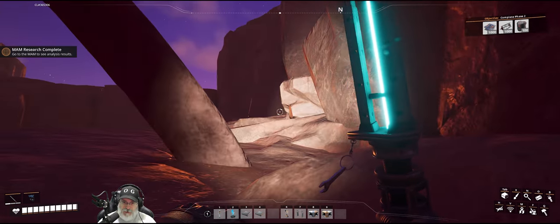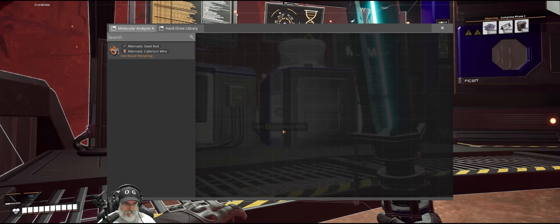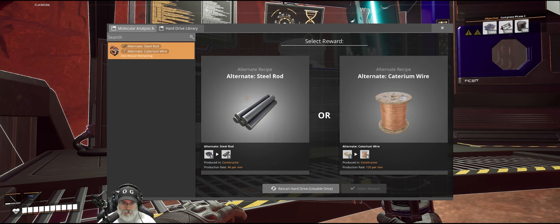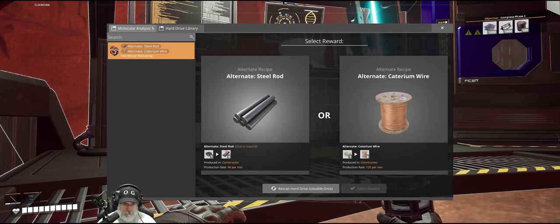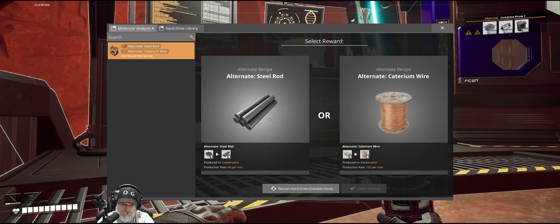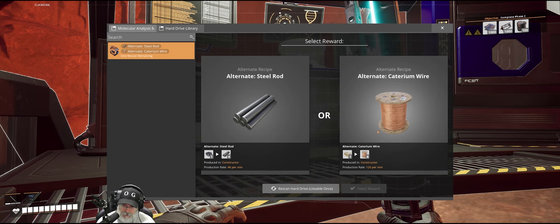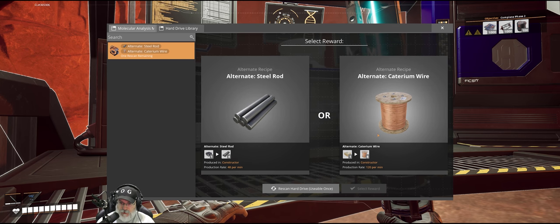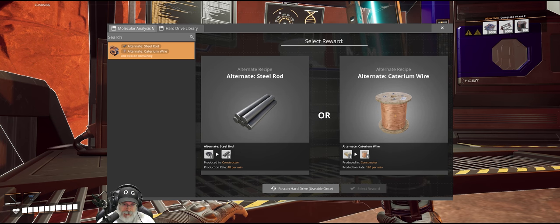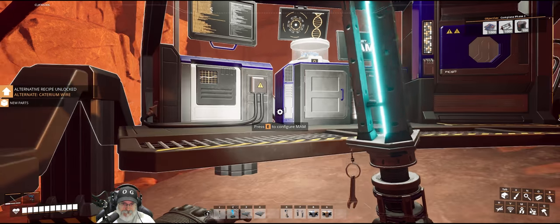Research is complete. Alternate steel rod — that uses steel but gives us 48 per minute. And catarium wire is amazing, absolutely amazing — 120 wire per minute from one catarium ingot. We're taking that, absolutely taking that. I don't even have to think about it. Excellent.